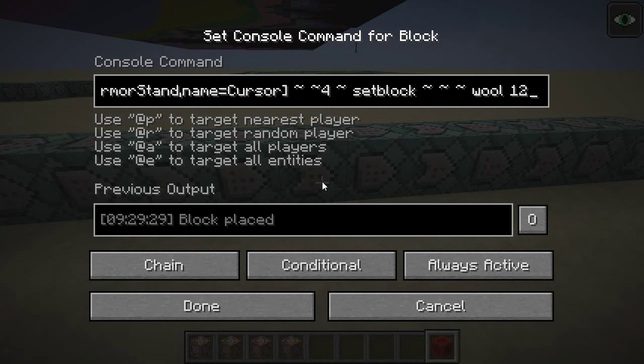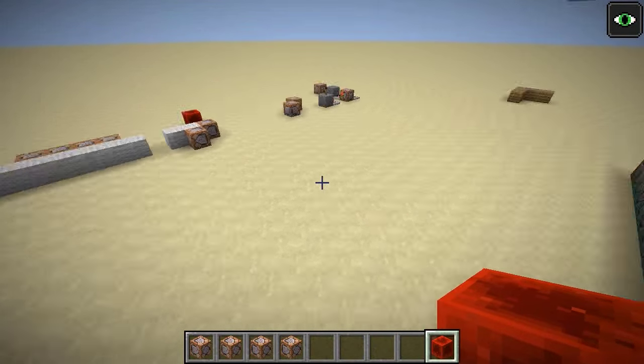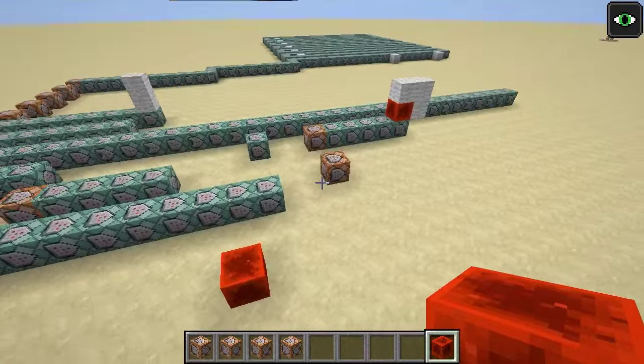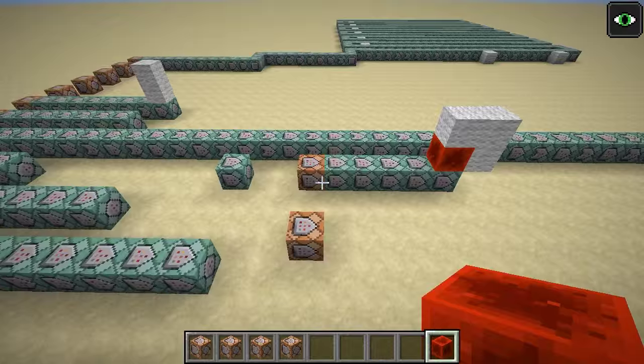Now we can just write normal code, and when we want to do something different based on a previous test, we can just change it to a conditional block. It's very visually indicative — you can just look from the outside and see which blocks are conditional, and figure out where an important test is and which blocks will only conditionally run if that test succeeded. That was another big change that made things both easier to program and a bit faster.